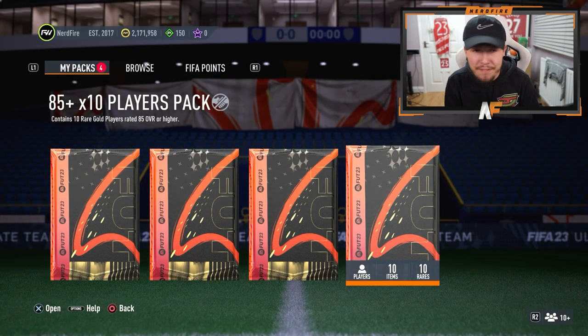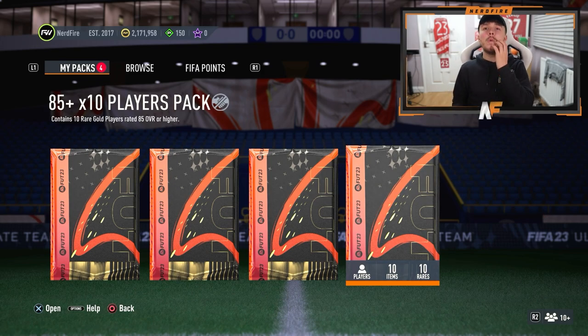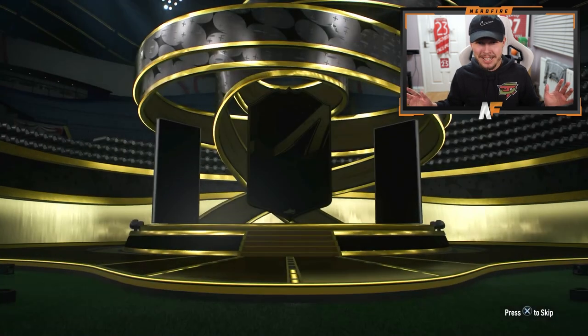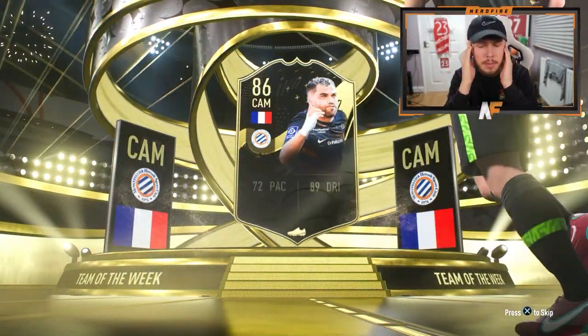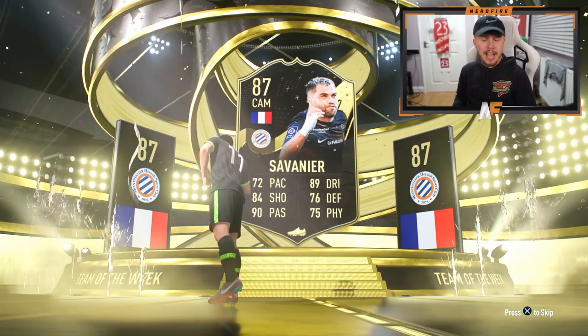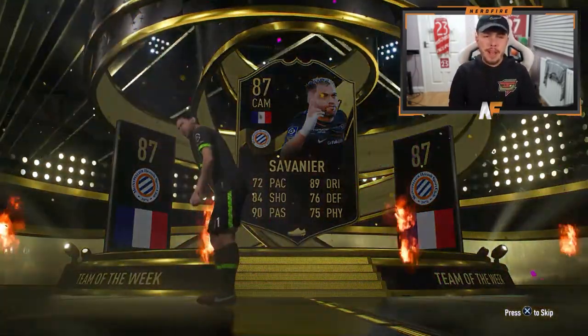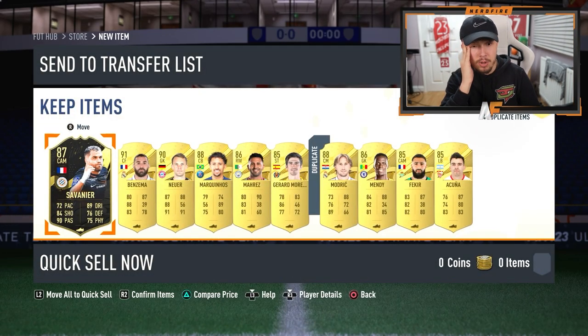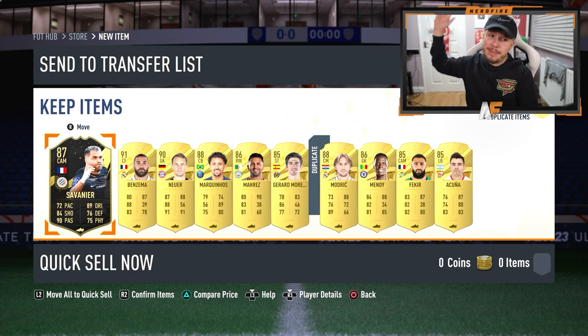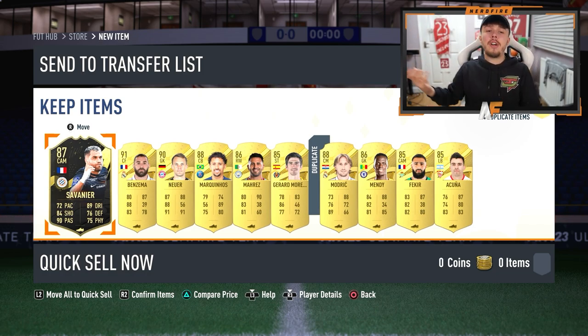On to the 85 plus times ten pack before we get to the icon pack. Hopefully we see a Road to the Final in here. Oh my - I don't even know what team of the week is. It's gonna be Savonir 87. We didn't get a single Road to the Final - I can't believe I saved it for Road to the Final and we didn't get one. In-form seven - a Nighel from Benesma, another Nighel as well, two 88s, two 86s. Definitely disappointed.